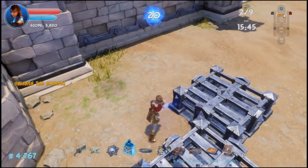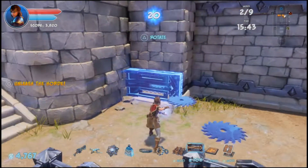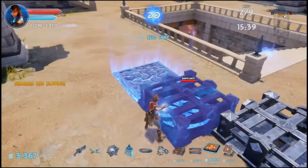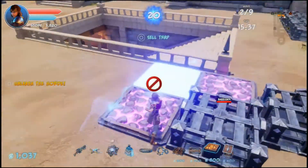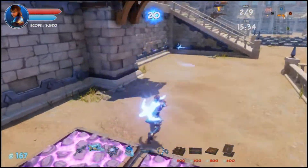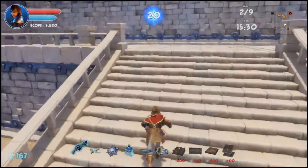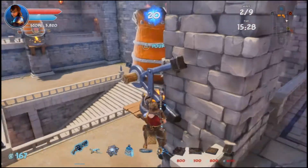I'll set the Barricades down here and some Sawblades over here. The Barricades you have to kind of be careful with, because if you don't put them in the correct spots, then the larger mobs will try to break them, so I have to be aware of that.